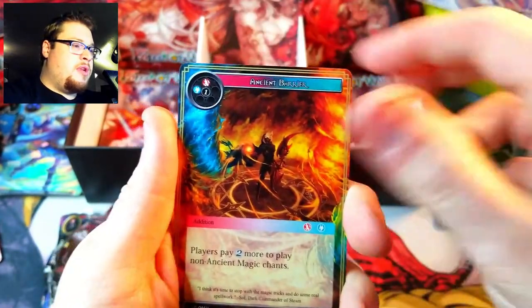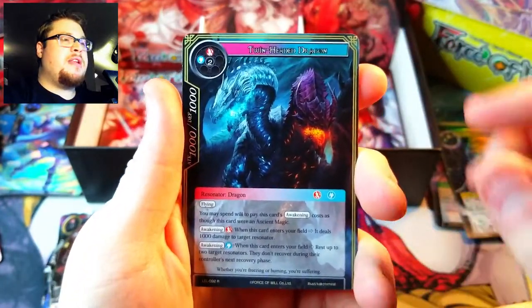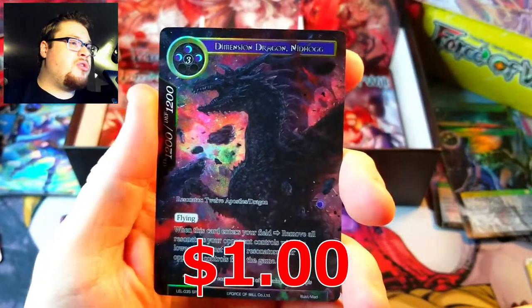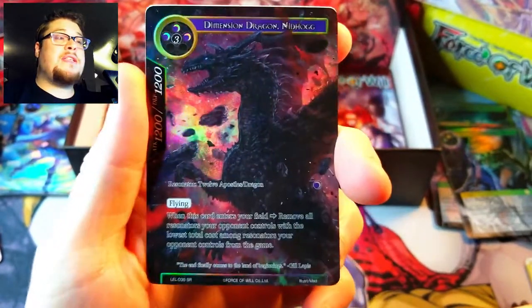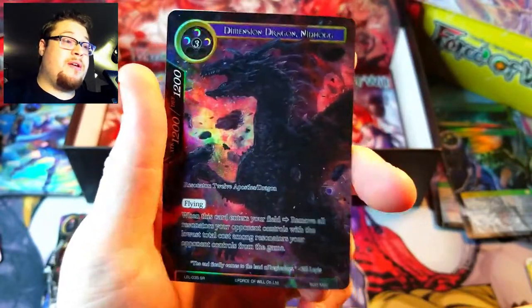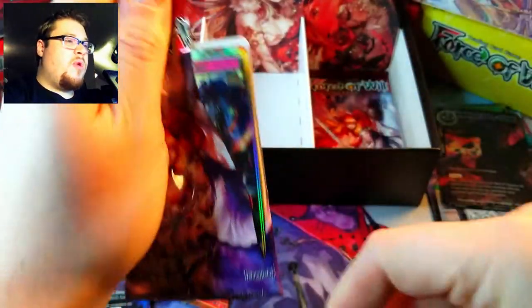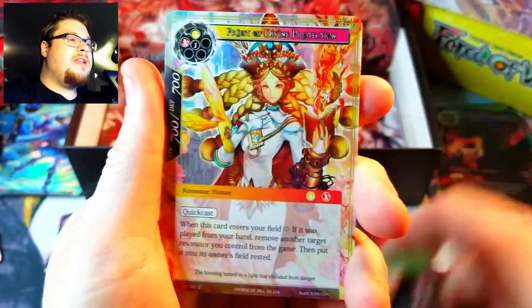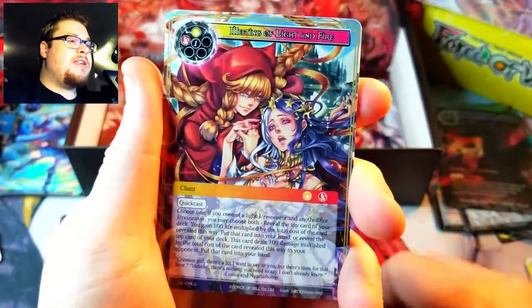Going through to the next rare — Twin Headed Dragon again, another Light Magic Stone, and then Dimension Dragon Nidhogg as a full art, which is pretty dope. We did get him in the god pack though — we want new things, we want new fun cool looking full arts, ones we didn't get in our third god pack ever. If you guys haven't seen that video, go back and check out the first part.